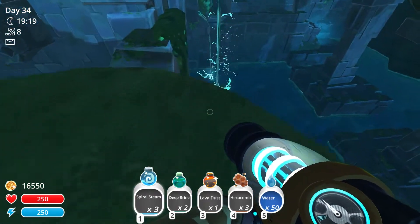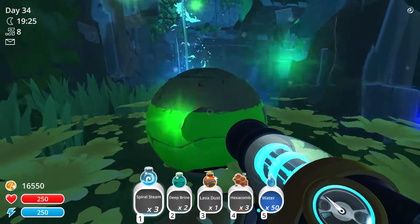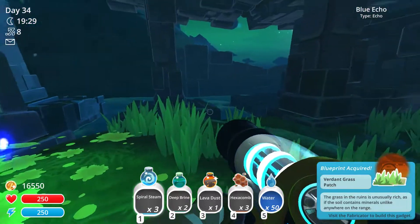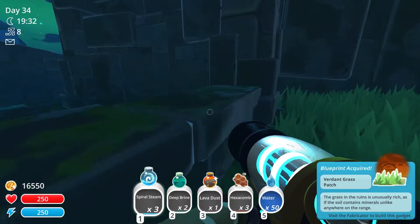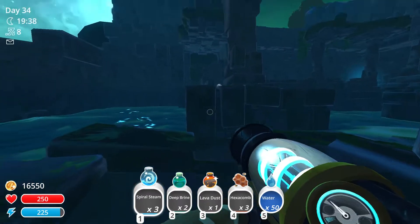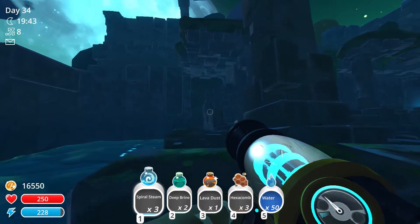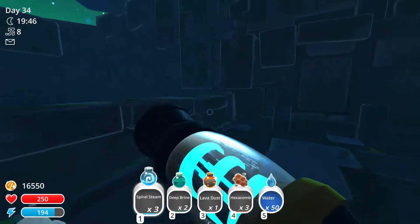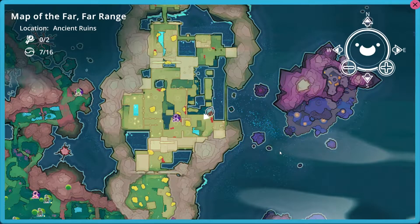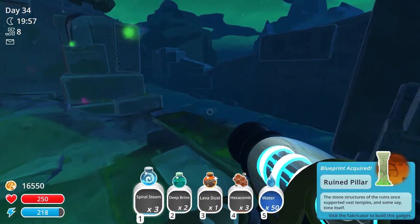Then we're gonna have to jump down, kind of where all this water flows down. Right there you have the green treasure pot — the verdant grass patch. Then we're gonna jump on these foundations for the pillars that carry the bridge above us and move in that direction, back the way we came. And up here you can find another blue treasure pot — the ruined pillar.